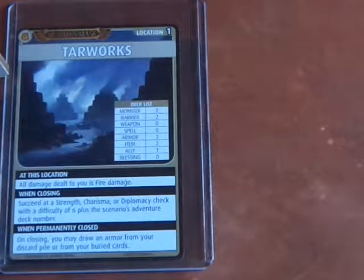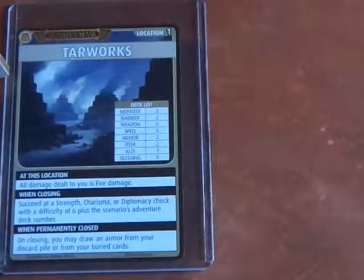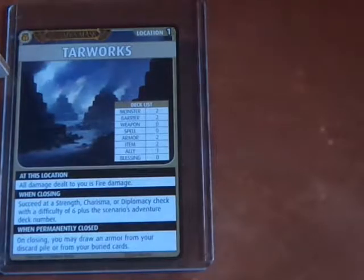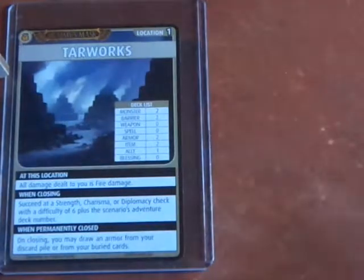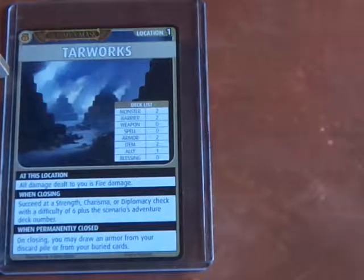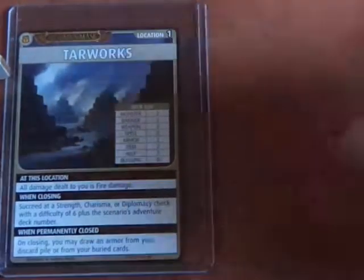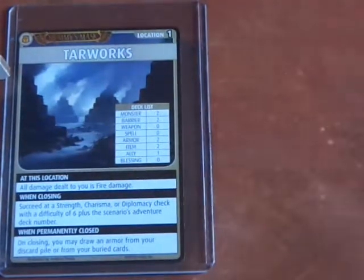Hey everyone, welcome to another Pathfinder Adventure Card Game scenario. This is scenario 3.6, the last scenario of level 3. We're in the Taraworks location, where all damage dealt to you is fire damage. Alright, let's go ahead and get started advancing the Blessings Deck.